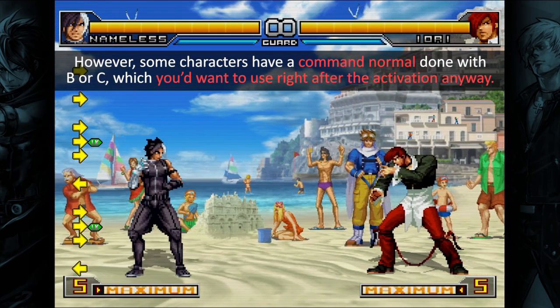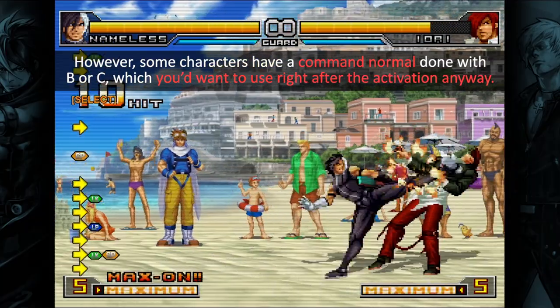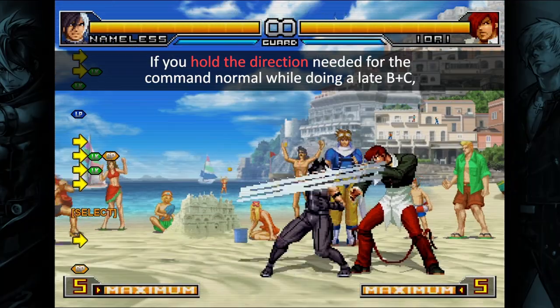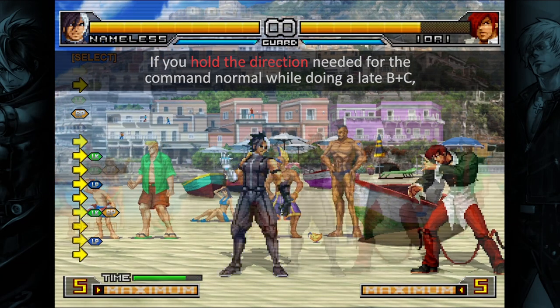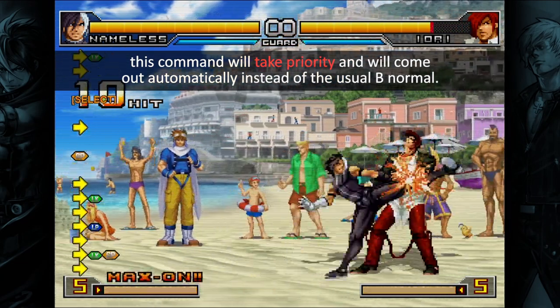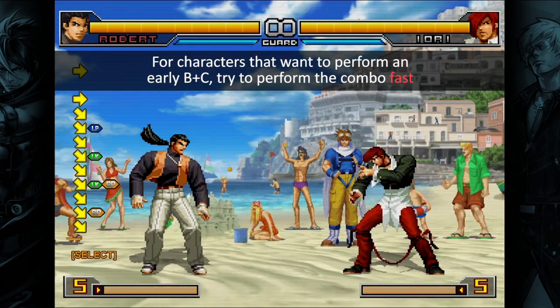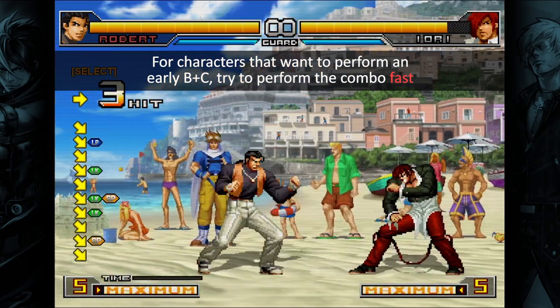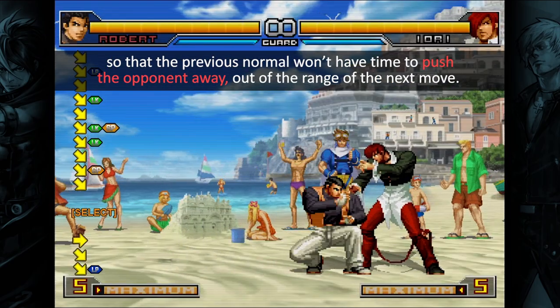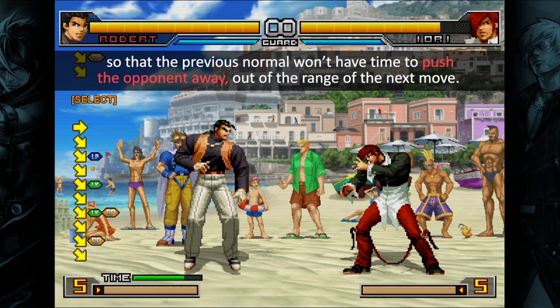Normally you'd want to cancel it early to avoid the unwanted normal. However, some characters have a command normal done with B or C, which you'd want to use right after the activation anyway. If you hold the direction needed for the command normal while doing a late B plus C, this command will take priority and will come out automatically instead of the usual B normal. For characters that want to perform an early B plus C, try to perform the combo fast so that the previous normal won't have time to push the opponent away out of the range of the next move.